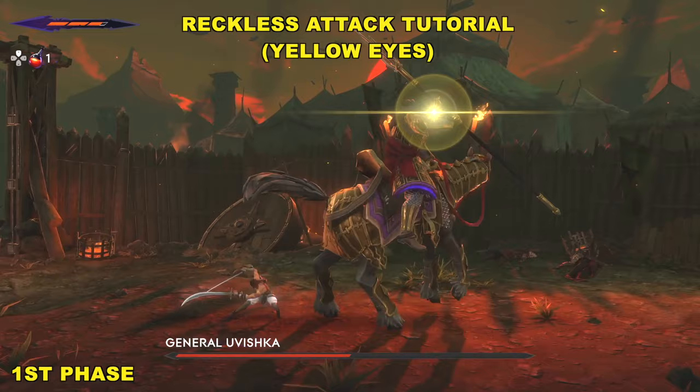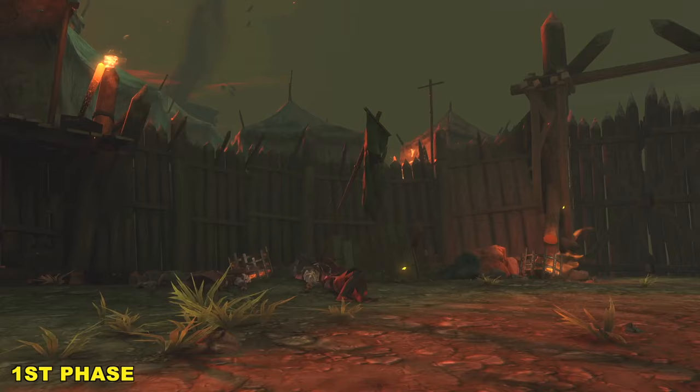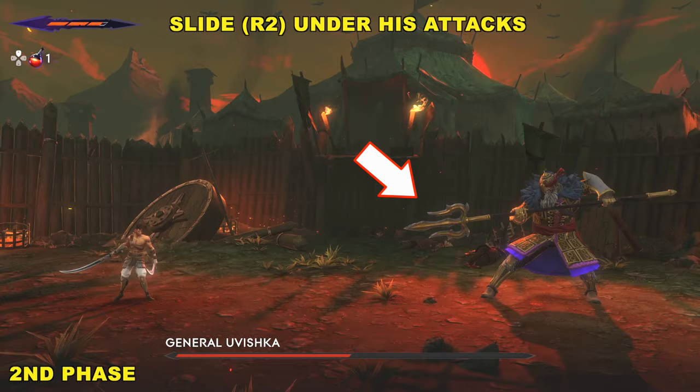At some point in the battle, he's going to have this sort of reckless attack. It's basically like a perfect parry situation, and if you pull it off, you're going to go into phase two. In phase two, he's off the horse, but he's still dangerous, so keep an eye on his attacks.